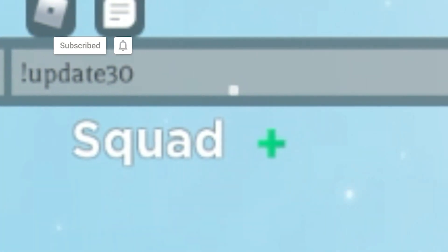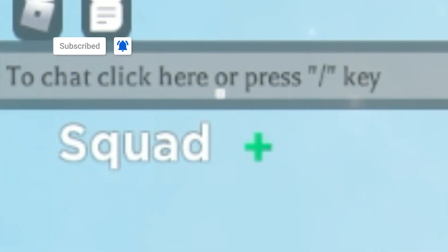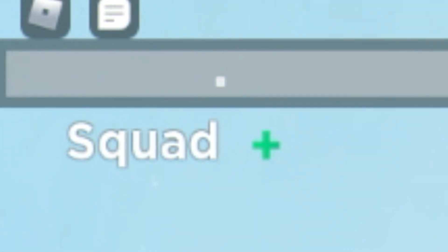The first code today is going to be the code 'update30'. Make sure you put an exclamation mark at the start. Put that one in right now — it's going to give you a bunch of potions.